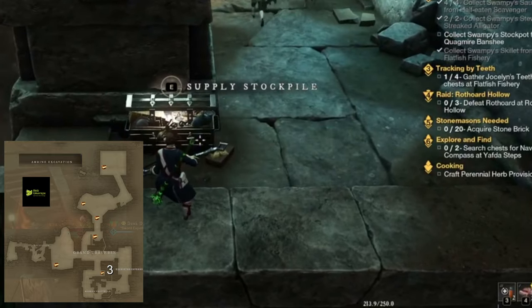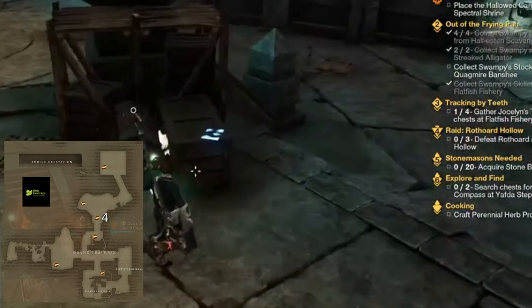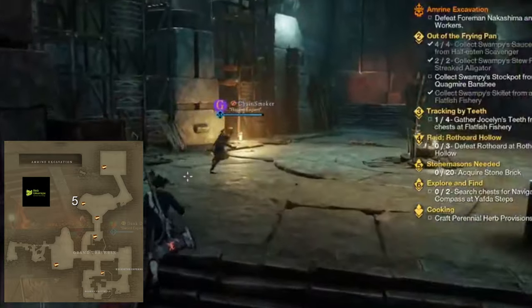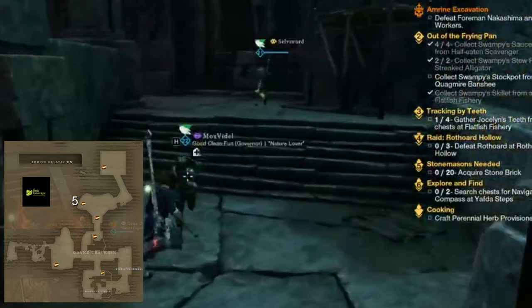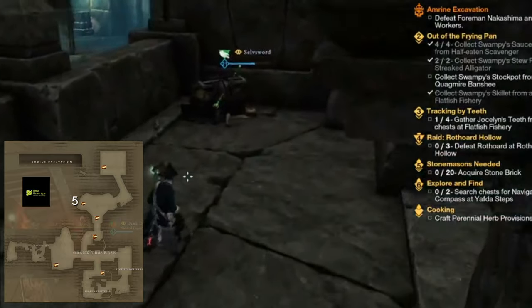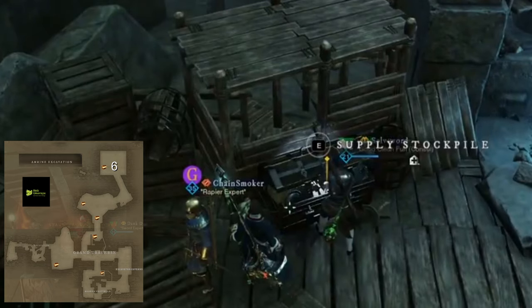The third chest is located behind a pillar in the hidden vestibule. The fourth is by a stack of crates next to where you fight the Foreman — there's also a note located here. The fifth is up on a ledge in the room where you fight the Foreman. The sixth and final chest is located after you defeat Simon Gray.